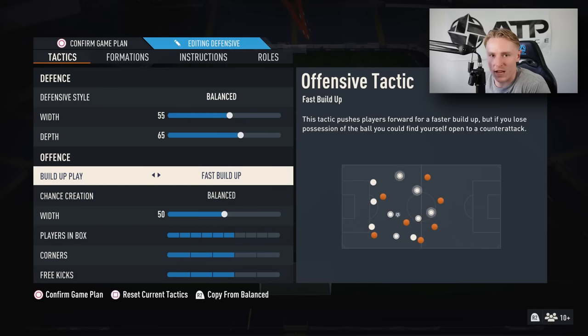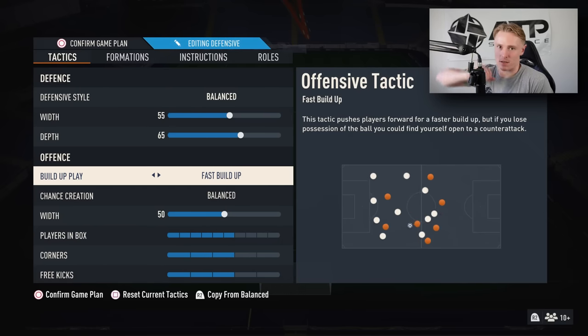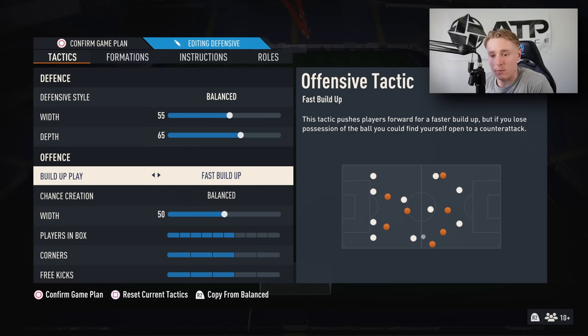Build-up play is set to Fast. That's because we simply cannot spend too much time on the ball this year. If we spend too much time dribbling around and taking our time, we can't turn quickly enough. So we need fast build-up — I need my players moving into positions to receive passes quickly so we can get up the pitch. We don't have time to dribble; we'll get caught out. Passing play with fast build-up is the way to go.